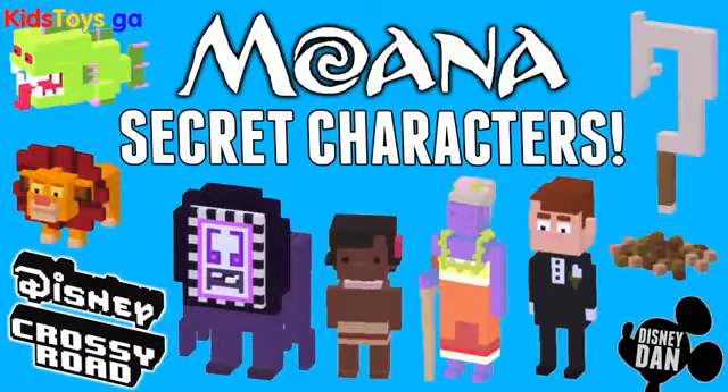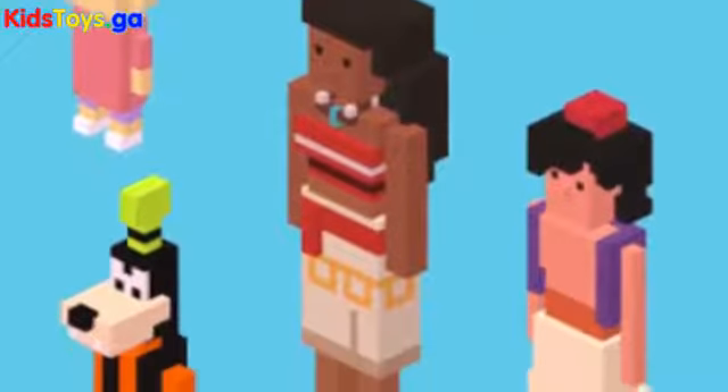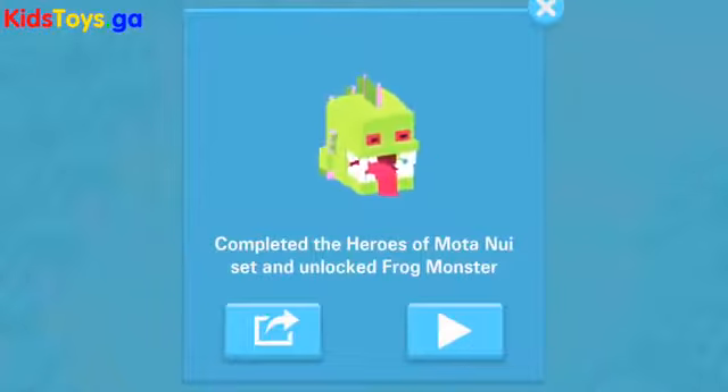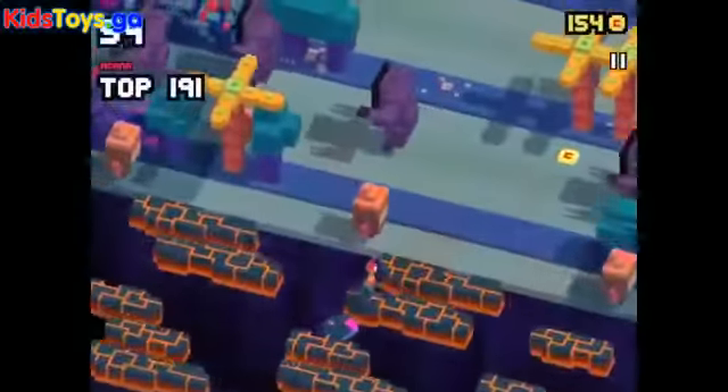Hey Disney Crossy Roads fans, it is Disney Dan here with a quick update on the Moana secret characters. Thanks to the new Moana update, we've got a whole stack of some fun and new ones. First off and foremost, just like always, there's a secret character you get by collecting characters — the hero of Mata Nui set will unlock the frog monster, so just unlock all those good guys and you will get that frog monster.